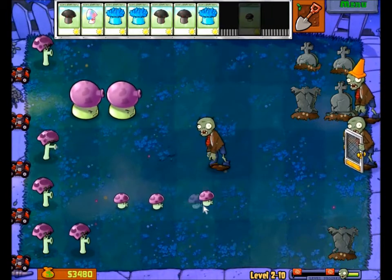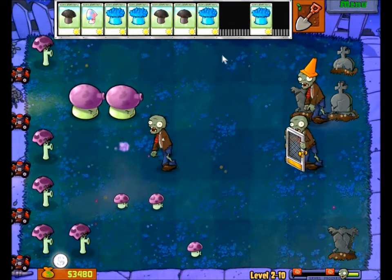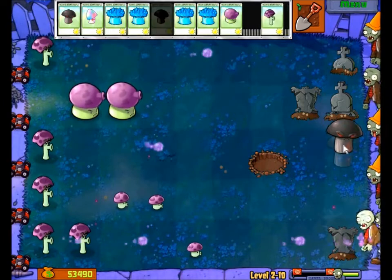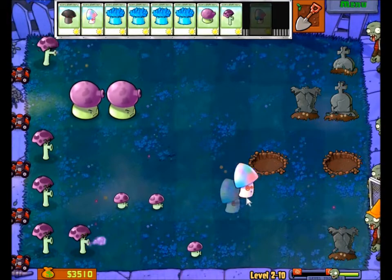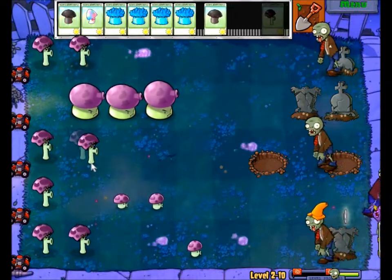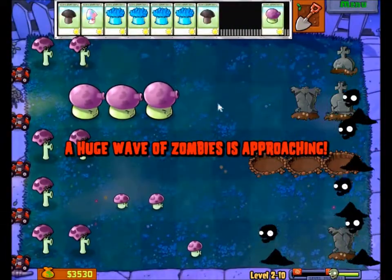Two lanes still aren't very well protected — the top lane and the third lane — but I'm not really afraid of zombies getting through them, I have plenty of resources. Using a doom shroom there just for fun. You can see how big the range is — it blows up all five lanes. It's really easy to blow up a whole wave of zombies. If you just let them move forward a little bit you can blow up the entire screen, like this.